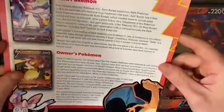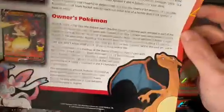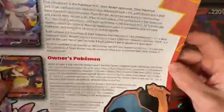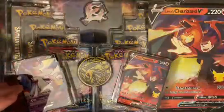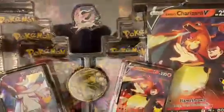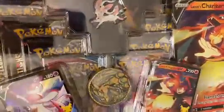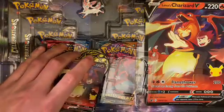You also get this little thing here to tell you what dark Pokémon were back in the day, and owner's Pokémon. I will read this later. I made the playmat myself. I've had this thing for longer than I've had the ETB, so I've been dying to open this up. It's just been sitting on my desk.